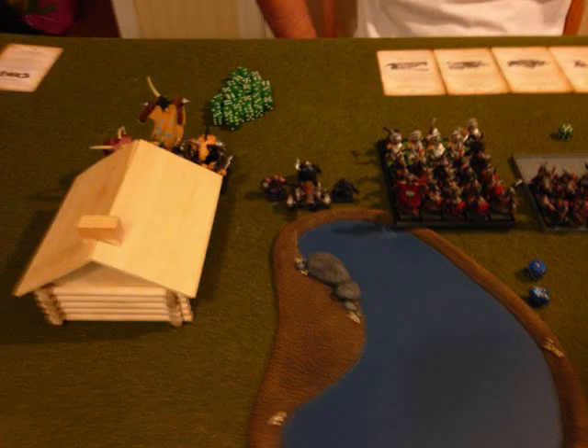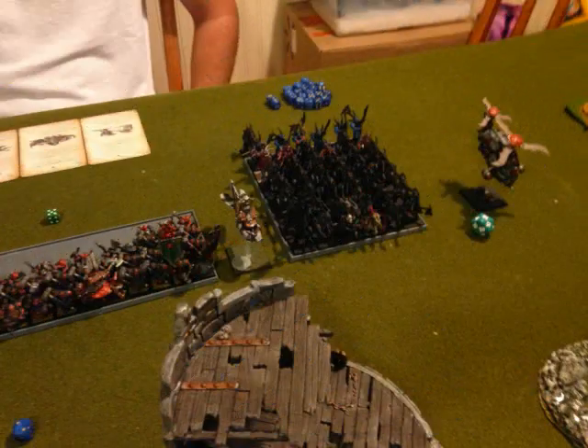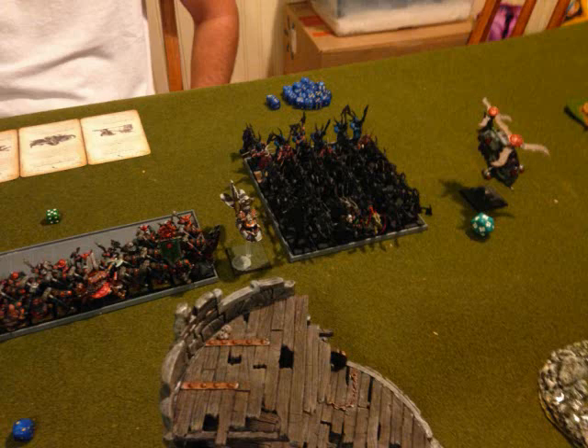Starting on Michael's side, we have a unit of 3 Minotaurs with full command and additional hand weapon. Next to that is a Dwarf Cannon with the Rune of Forging. Then a unit of 30 Dwarf Warriors with full command and shield. Then we have a horde of 30 Hammerers with full command and the Master Rune of Groth One Eye. In there is his Thane BSB with Great Weapon and the Master Rune of Grunki, and his Dwarf Lord on Shield Bearers with the Armor of Boric Beetlebrow, 2 Runes of Might, and a Shield.